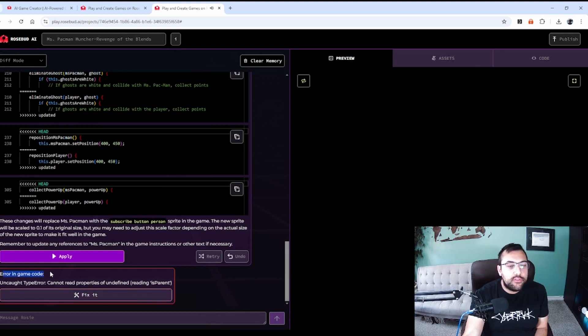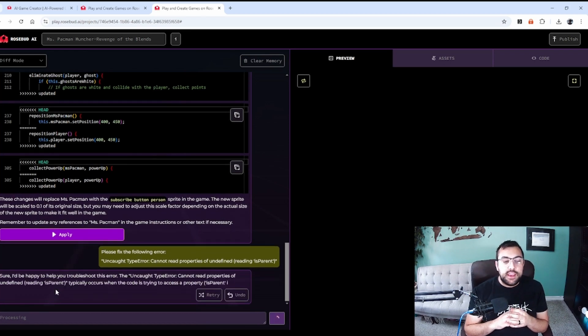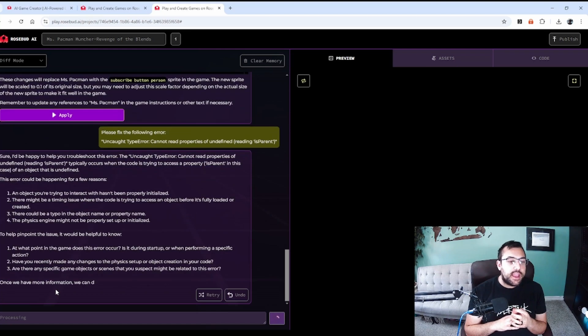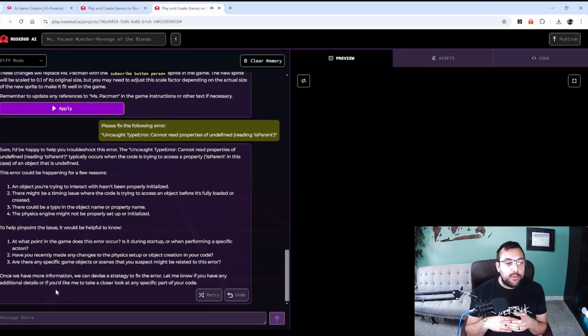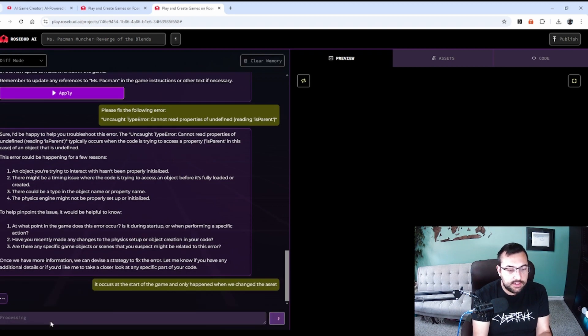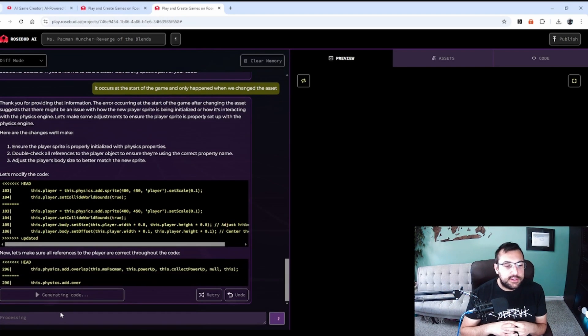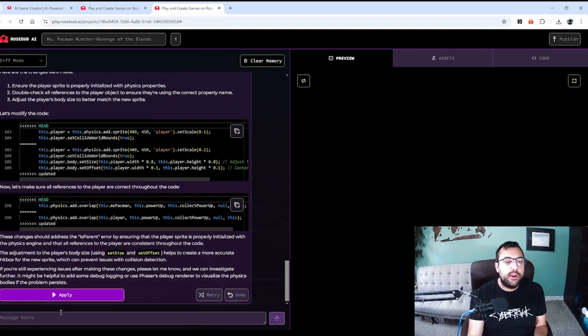It says error caught in game code, unable to read. So we can hit 'fix it' — it realized there's an error automatically and is fixing its own error. It's saying here's what the problem might be, we're going to pinpoint the issue and come up with a strategy to fix it. The error occurs at the start of the game and only happened when we changed the asset. So it's working with us with literally zero programming. We're going to change the asset of our character and it should fix. Now it's making sure the reference to the player is correct throughout the code.